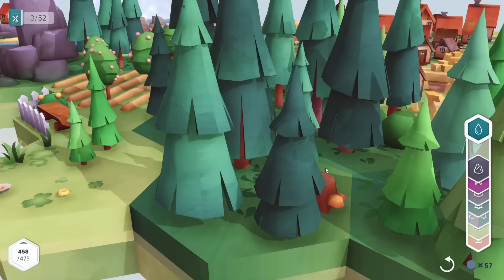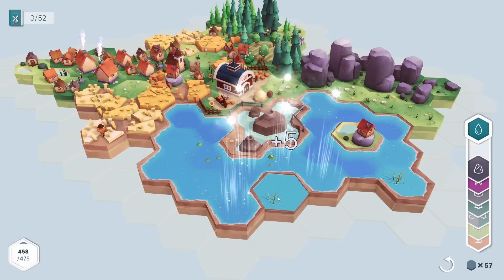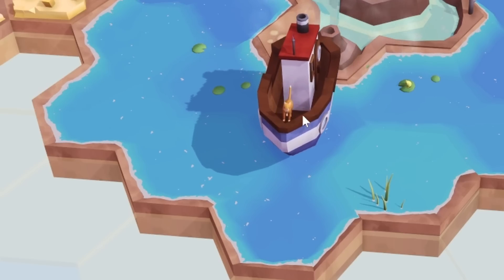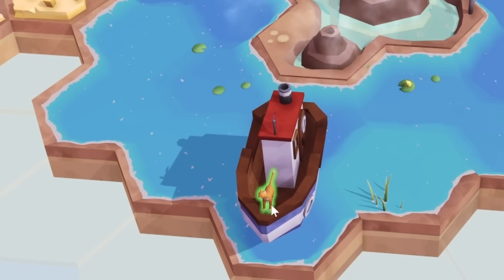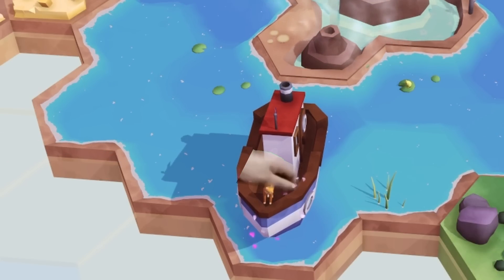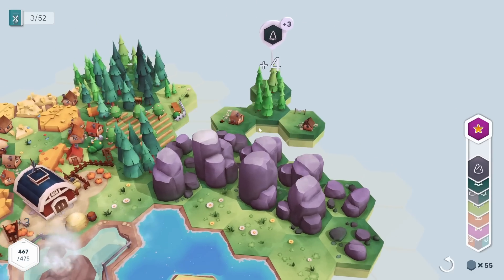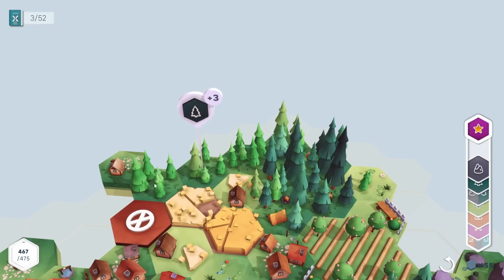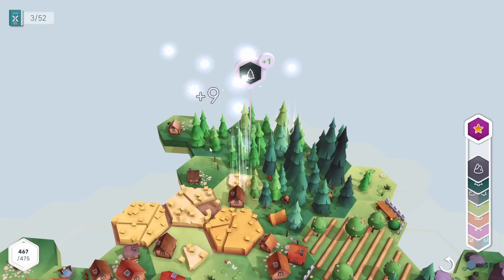I'm okay with placing more water down this way — whoa, a big old boat just appeared! We have a proper ocean or something, and there's a cat piloting the boat — oh it's adorable! We'll just create another rock quarry over here and get some more trees.